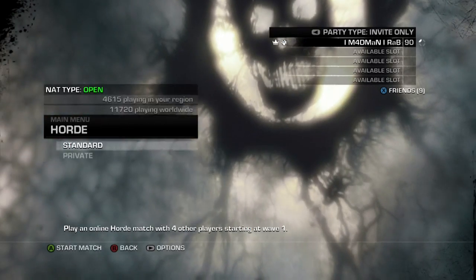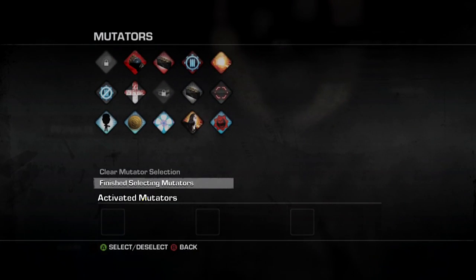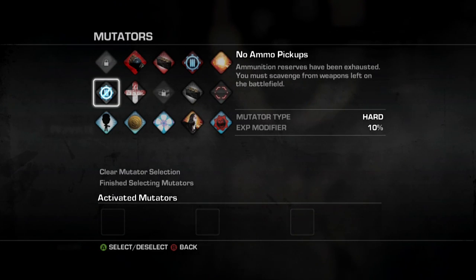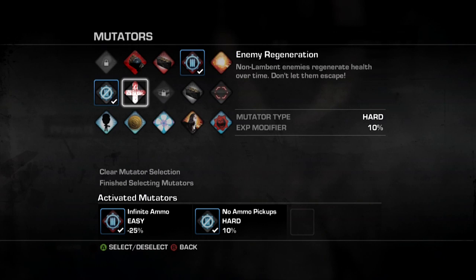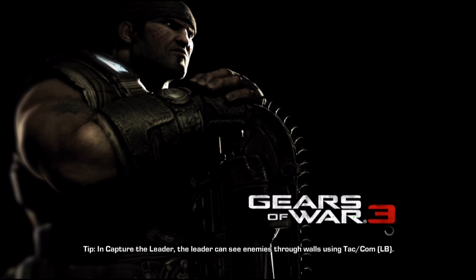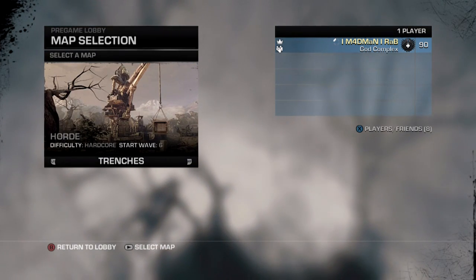Start a private horde match on hardcore difficulty, starting around wave 6, and yes you can have mutators on. We want to earn a lot of money quickly so hardcore is the right balance. I'm going to pick infinite ammo, no ammo pickups, and enemy regeneration. With these settings I'm going to get 95% of all XP I put into my silverback — so for every 1,000 invested I get 950 toward the upgrade.